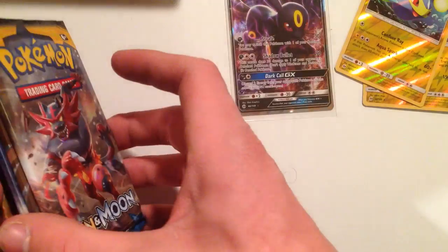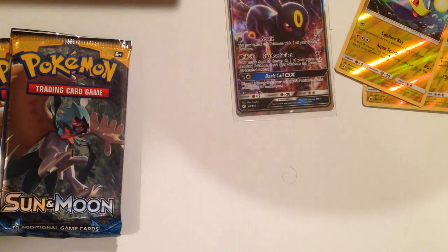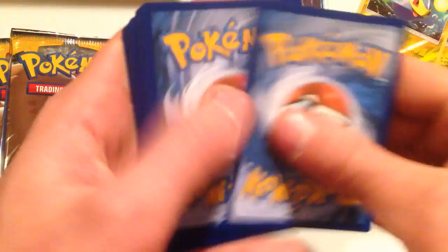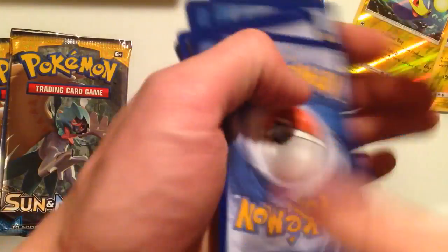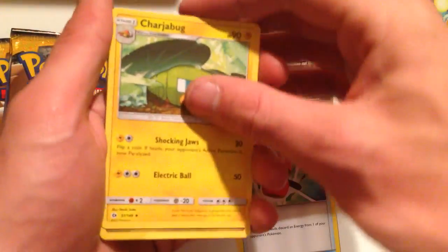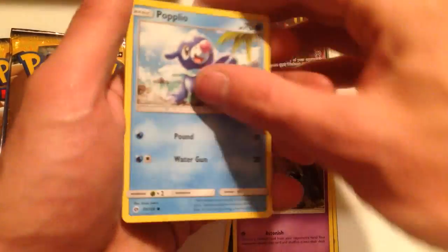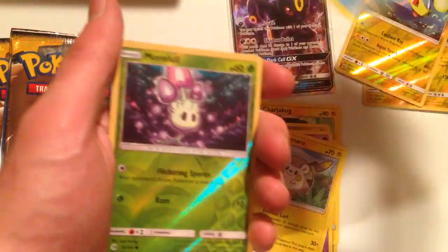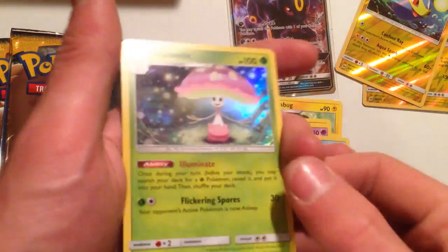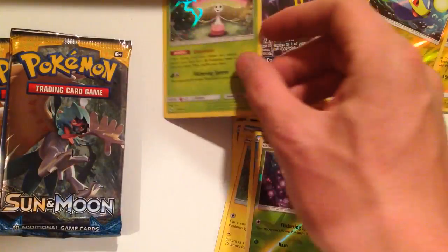Pack number six. Crushing Hammer, Charjabug, Dragonair, Carvanha, Subat, Popplio, Togodomaru, Shellder, Reverse Hollow Morlul, and a holo rare Shinotic. That's very cool, guys.